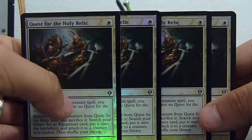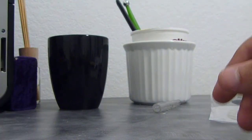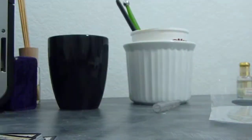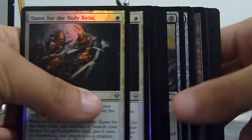And then four foil Quests for the Holy Relics. One of them has a little nick on the top, but it's not bad at all. That was my order from Strike Zone Online — excuse the mess in the back, I've been studying a lot for tests. I paid $36.65, or actually around $48, so it was not too bad. They gave me a dollar back for the Core Skyfisher, and I just ordered another one online.